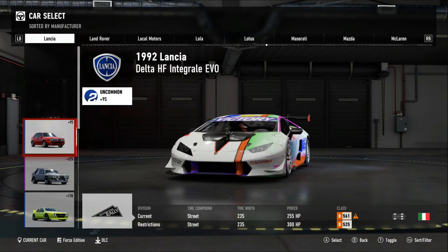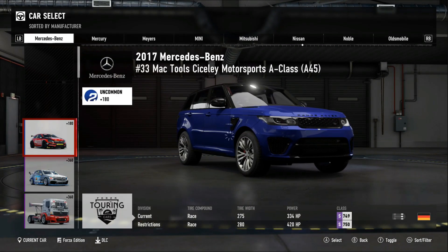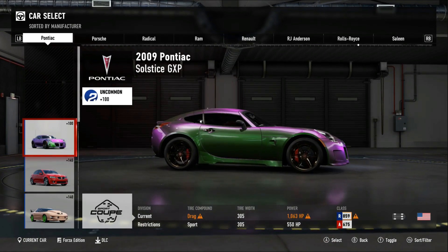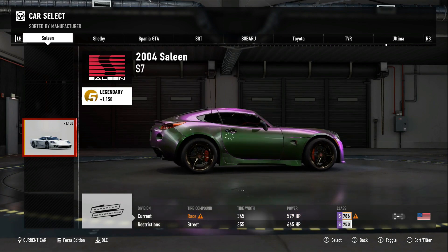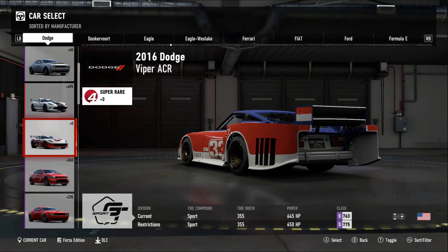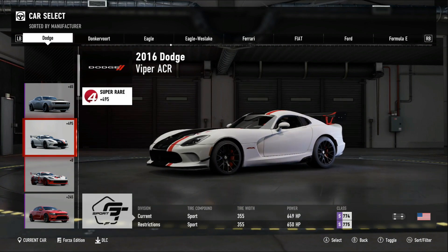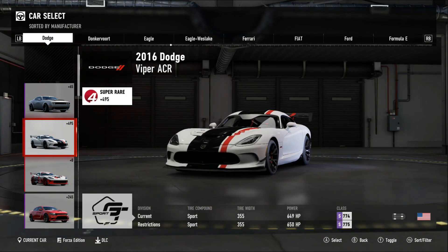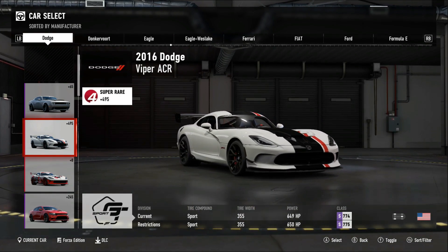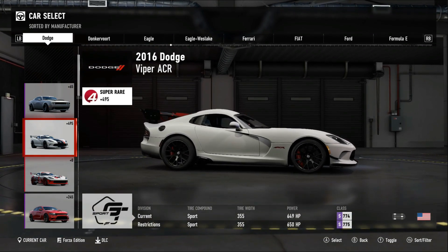Anyways boys, in today's video we will be building an extremely special drag car. The Dodge Viper is honestly like an insane car all around. If you don't know anything about the Dodge Viper, this particular model here — the 2016 ACR — destroyed 13 track records all around the world and ran the Nurburgring in just under seven minutes on its first lap.